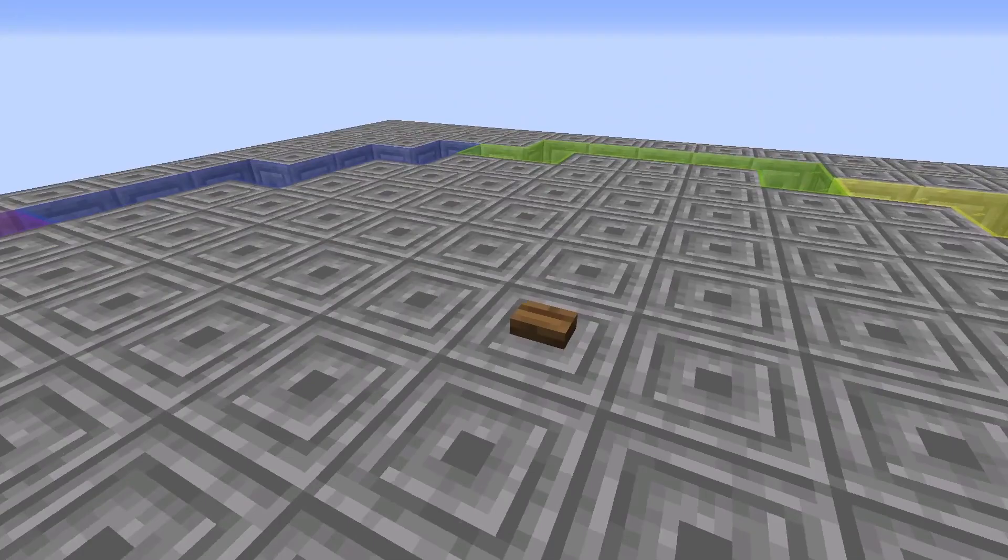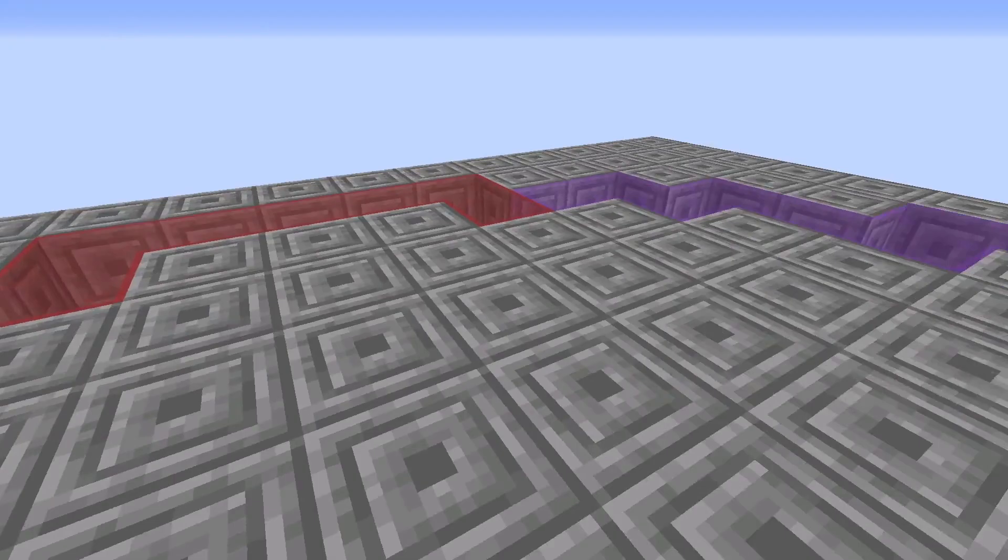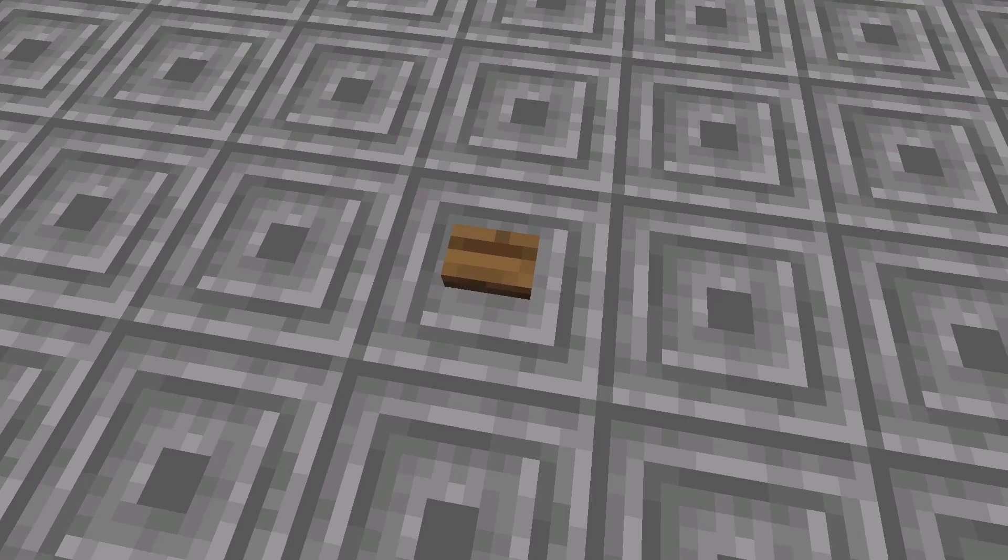That's why I built this button — to have that option. You can also use a lever or something else, but buttons are just way more fun to press, so I did it this way. Press it again and all the lights turn back on. And there we go — we have this beacon beam, and from the outside it looks like this.